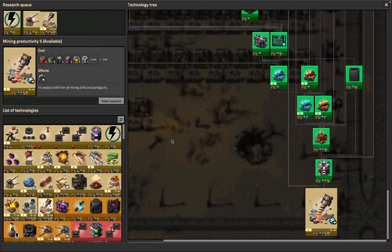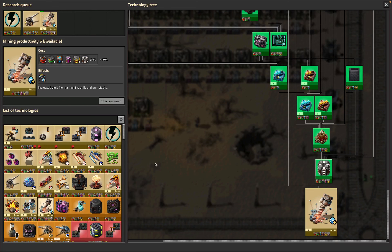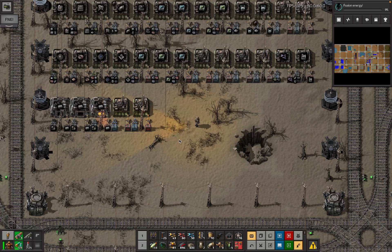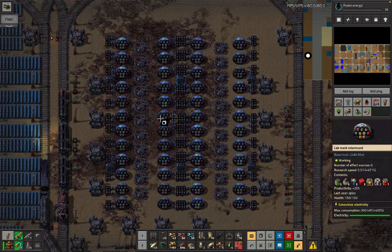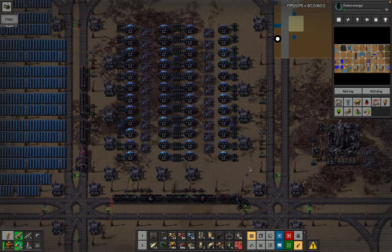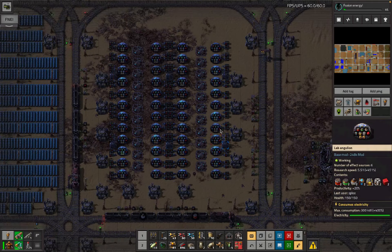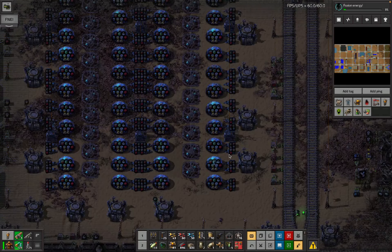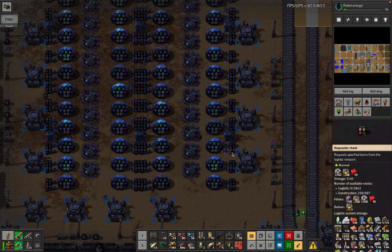Mining productivity is going to be useful. I also haven't got the last stack inserter capacity bonuses yet, but that requires purple science so I might not have much left. The other point: I've got about 50 labs, so there are about 50 chests requesting stuff. I cache about 5,000 science in the requester chests, except for the red cubes - I only cache about 500 of those.